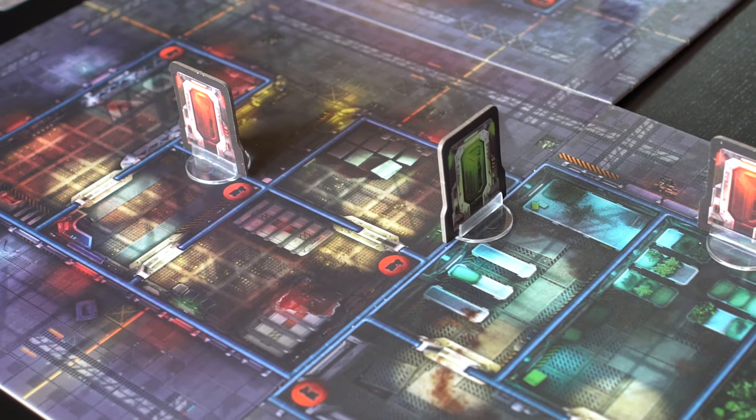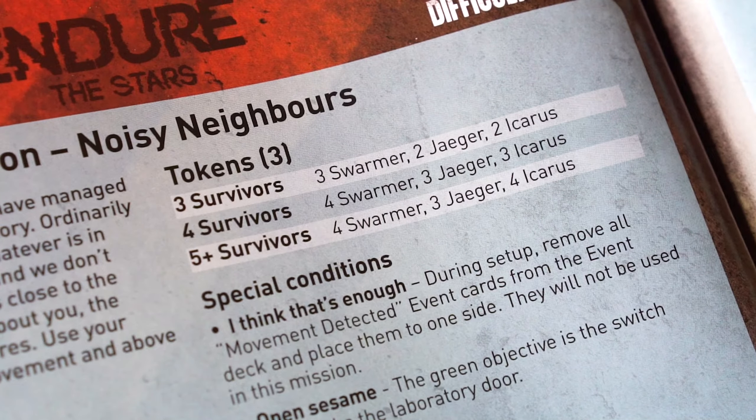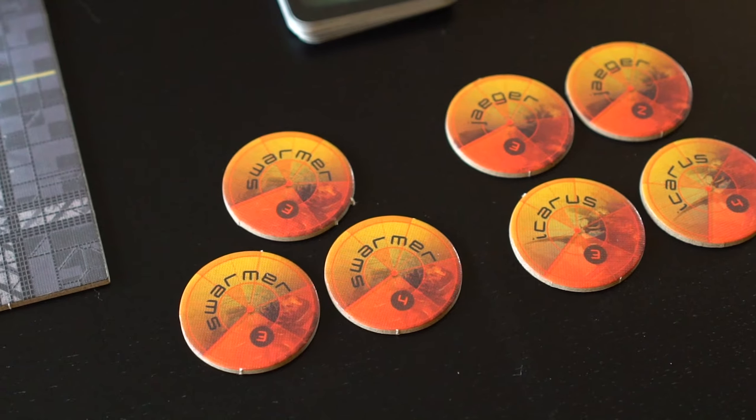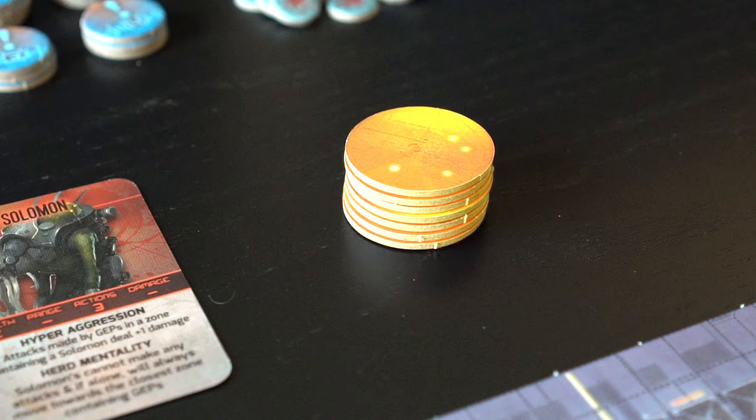Next, each scenario shows you where to place tokens. A stack of radar tokens is created using this table. For a game with three survivors, the stack will be made up of three Swarmer tokens, two Jagger tokens, and two Icarus tokens, then randomized.